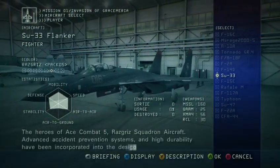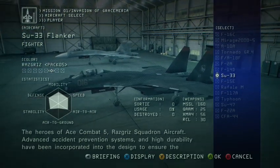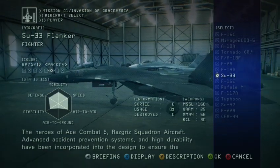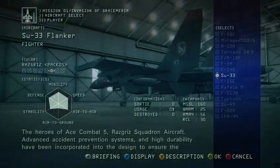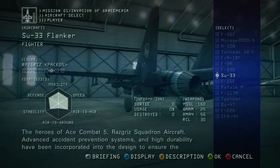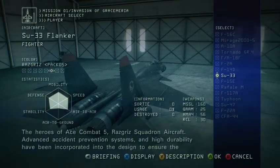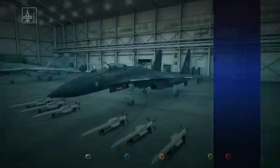So the next DLC — Rosgrease. Now we lose some mobility, speed, and air-to-air, but we gain a ton of defense and stability. This is the Flanker you want if you want to be able to tank some hits but still want to be agile.